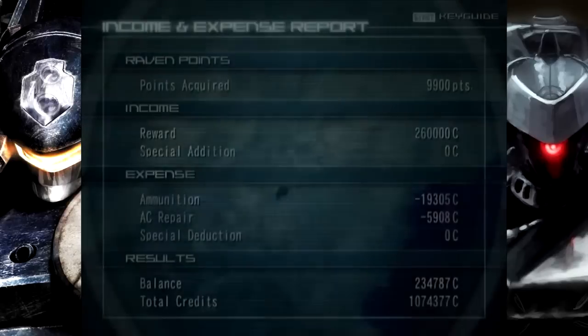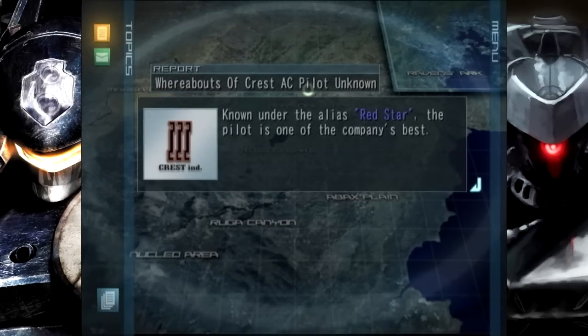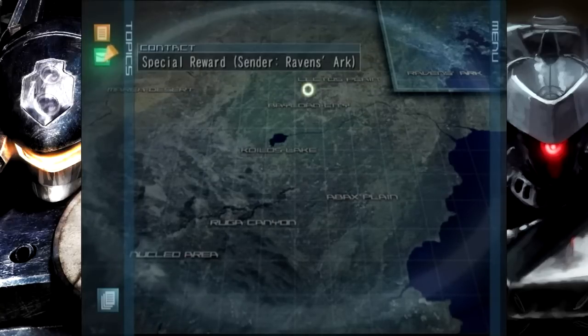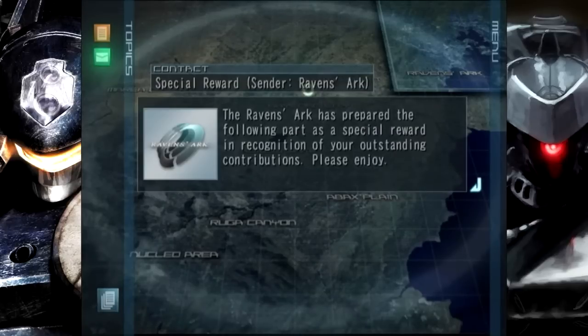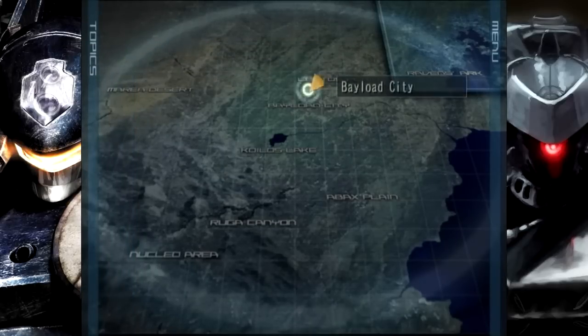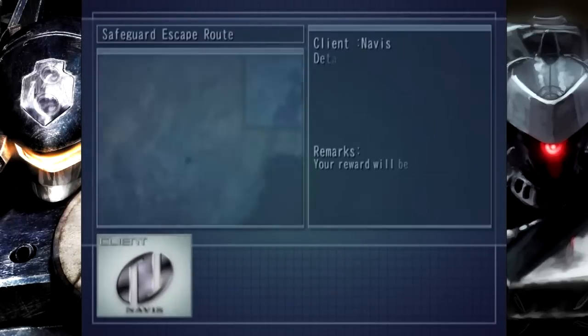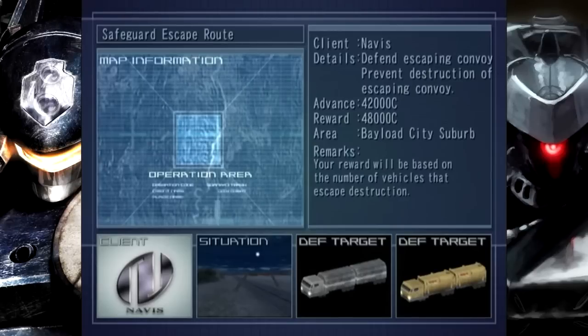Nexus is weird — Armored Core Nexus, I mean. The difficulty jumps all over the place: sometimes it's freaking impossible, sometimes it's unexpectedly easy, but overall it's still quite a fun game. They were only a challenge because of a special bonus part that let them fire a grenade launcher on a lightweight biped. I just got a set of boosters that work as a back part, but the one problem is that they create so much heat and energy drain that using them is completely impractical. I hate defense missions so much, but I guess I have to do it.